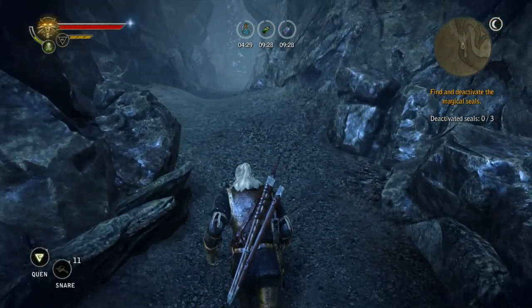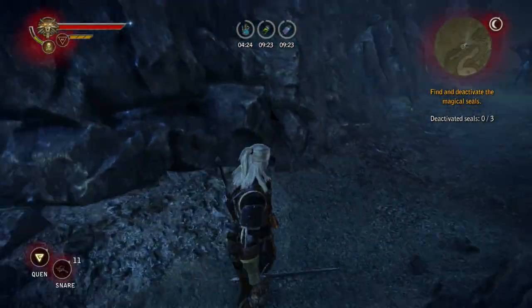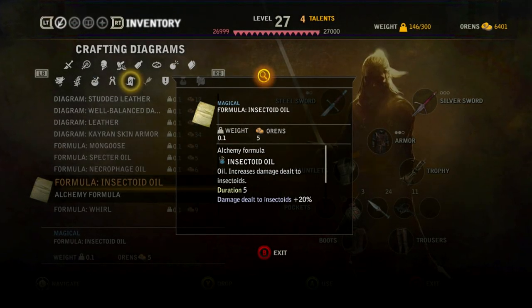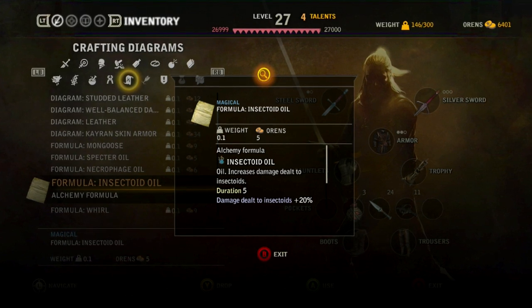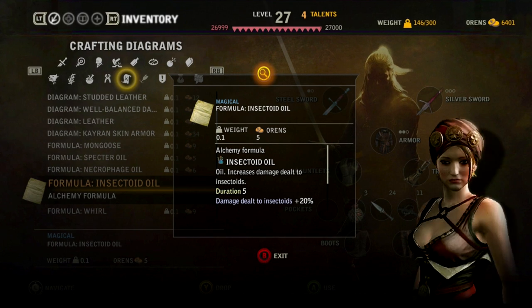The sword is guarded by two arrakas which will ambush you in close quarters. For that reason I recommend preparing before battling them. Arrakas are susceptible to extra damage from a silver sword coated in insectoid oil. I recommend crafting one and applying it to your silver sword before the fight. If you don't have the crafting recipe you can buy it from Felicia Corey.